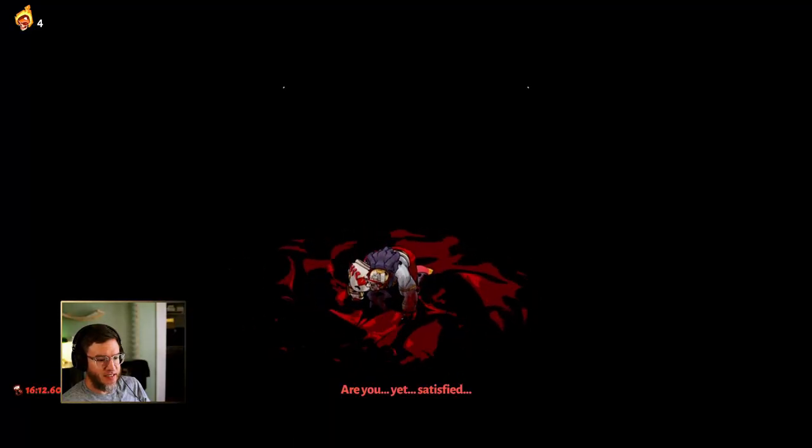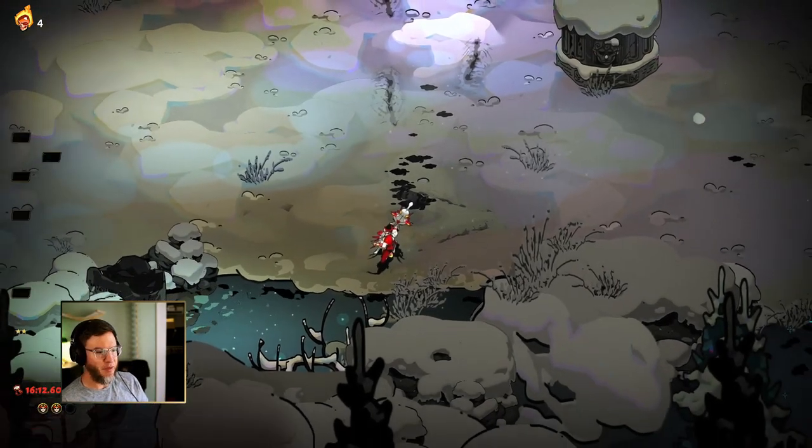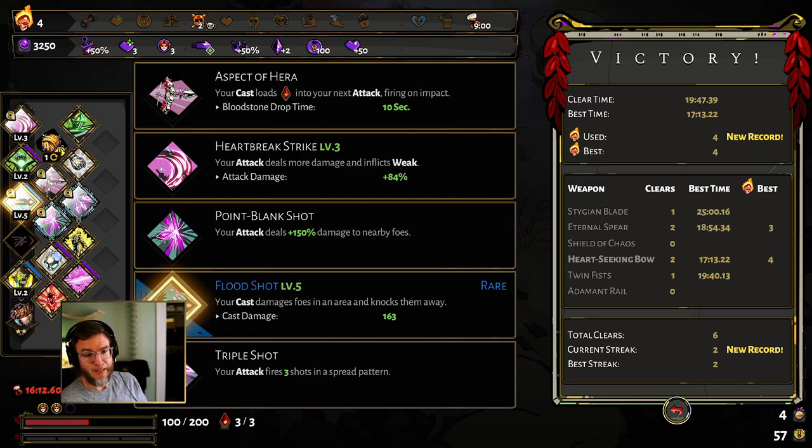And that's it — that's the build. It's so simple, so easy to put together. It doesn't really require anything. But if you can find some of those cast legendaries, like Artemis's legendary or the Poseidon-Artemis duo, there are a few other ones you can find. This is a pretty basic, simple build but a lot of fun and a lot of good damage. Thanks for watching everybody, and I hope you're having a wonderful day. Subscribe if you'd like to see more of this stuff. We'll catch you in the next one. Peace.